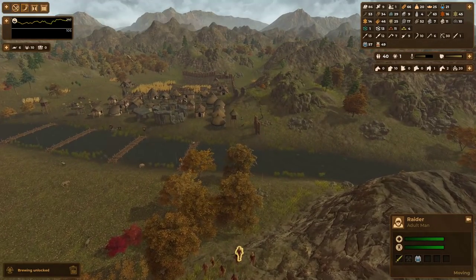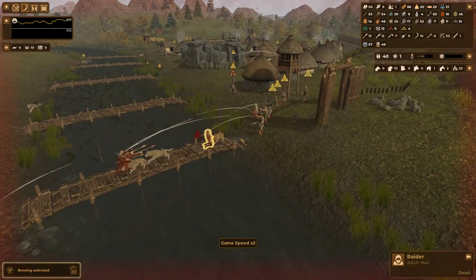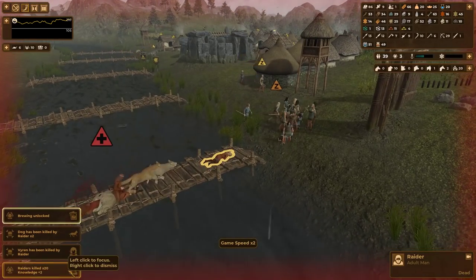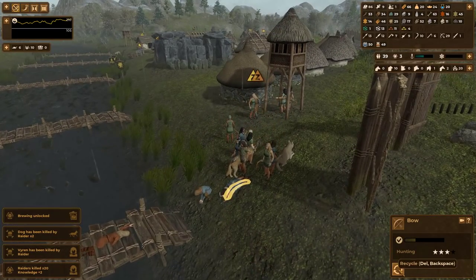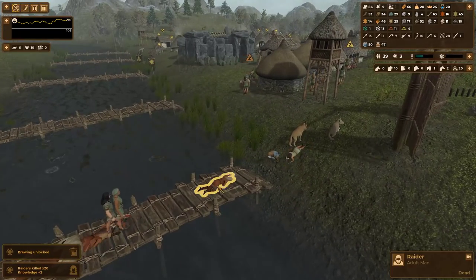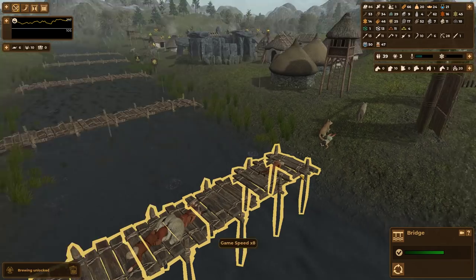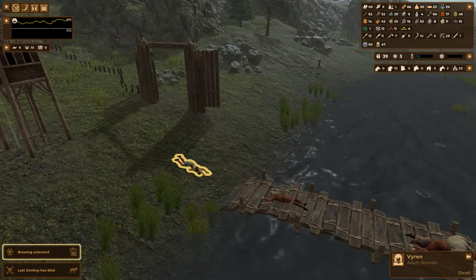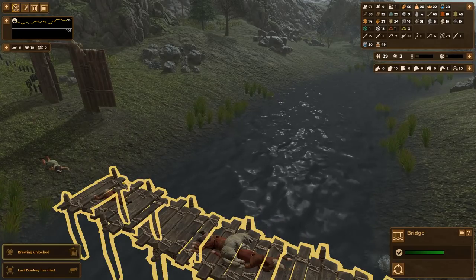We got a raider attack coming from the south. I only have one watchtower there, which is unfortunate — they're going to cross this bridge. We're doing a pretty good job; a lot of our dogs jumped in the fray. One person so far has been killed by raiders, but we killed all the raiders fairly effortlessly. One thing to remember: when people die, make sure to recycle their goods — the stuff on their bodies. That's especially true for raiders, because otherwise their loot will just sit on their bodies and go to waste.